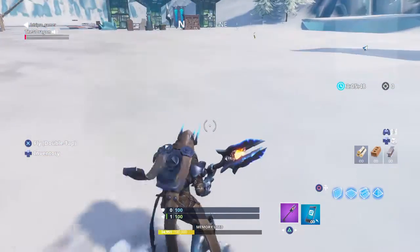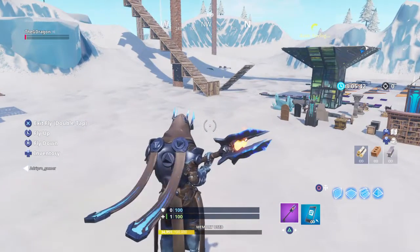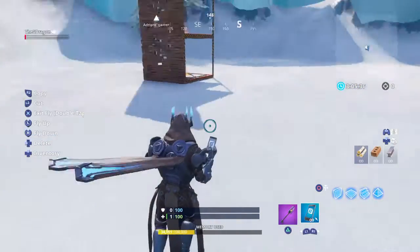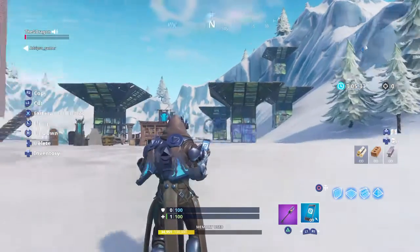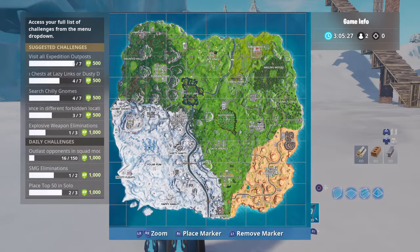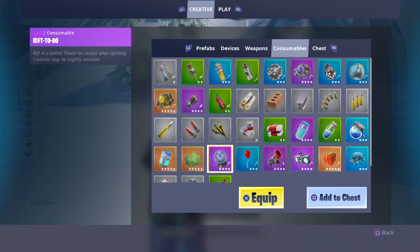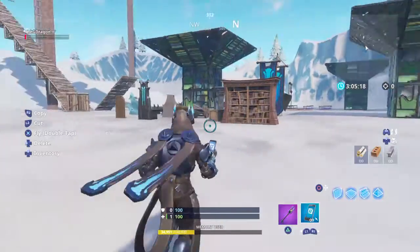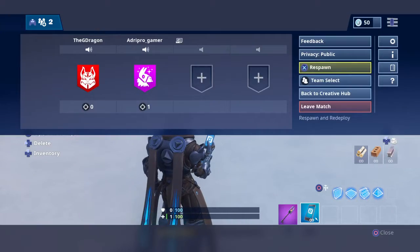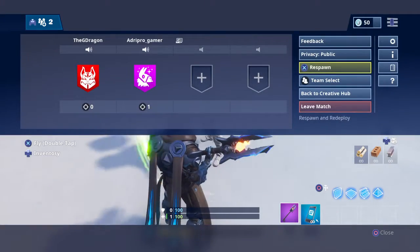Hi guys, this is the Green Green Dragon and I'm joined by agprogrammer — he has no YouTube channel so don't try to look him up. Today we're gonna do a glitch on how to get back to the main island in creative. As you can see we're in creative. This works in the current version, 7.7.30.